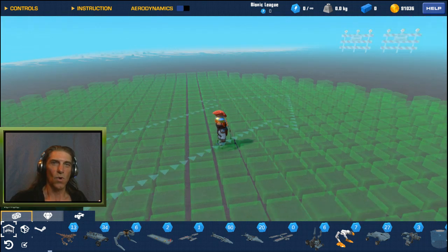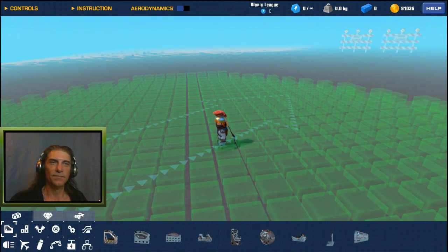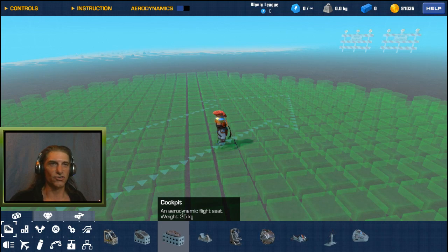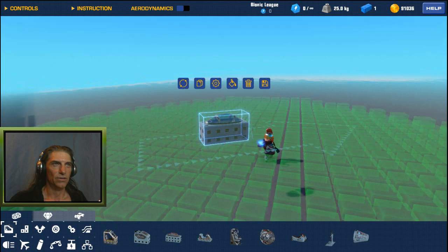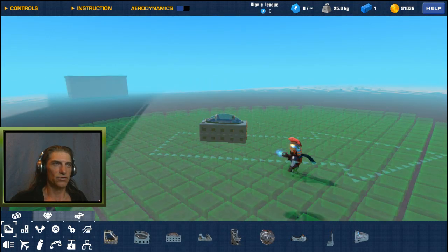There is no one specific way to do anything, but I'll show you a couple of different basic rules with the physics in the game, and then you can just experiment from there and see what you can come up with. The most aerodynamic seat to use for anything flying — jets or planes — is probably your jet cockpit. So we'll bring one of those up onto the screen here.